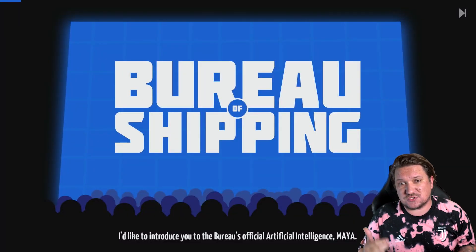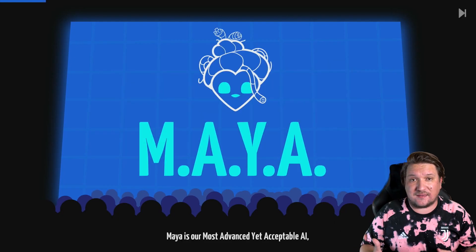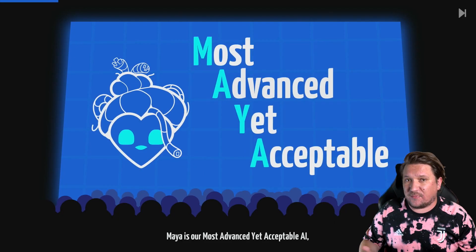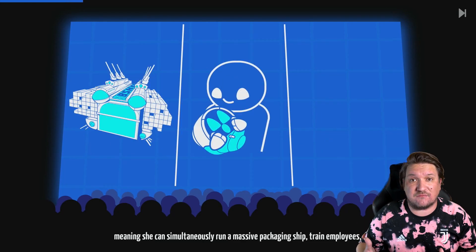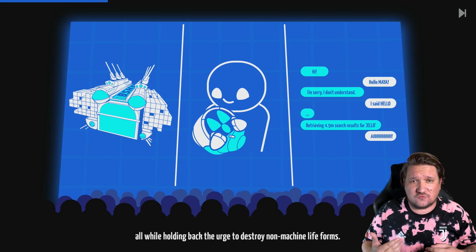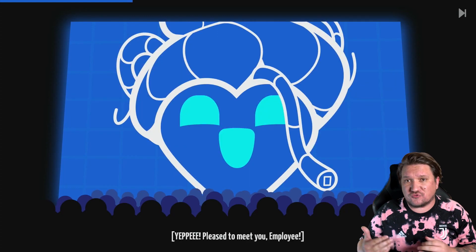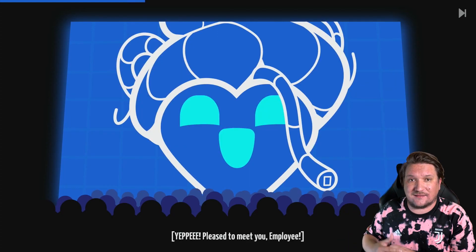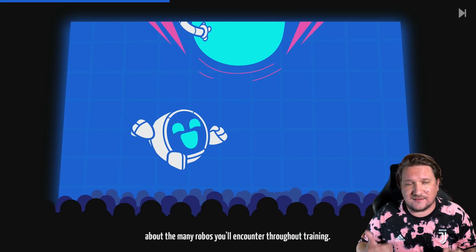Story — and I'm going to keep this one short. You're an employee for the Bureau of Shipping, the galaxy's premier package delivery company. With a reputation of being the very best, you're hired onto the Levelhead division, where you essentially become a father to a droid known as the GR-18 model. Your role: train it for the job ahead by tackling levels, or Limited Exercises for Evaluating Employee Limitations.